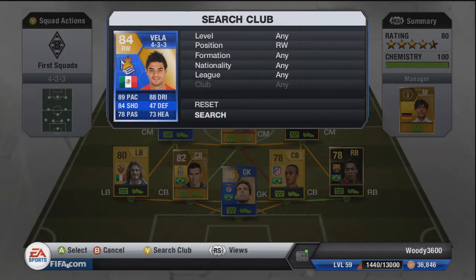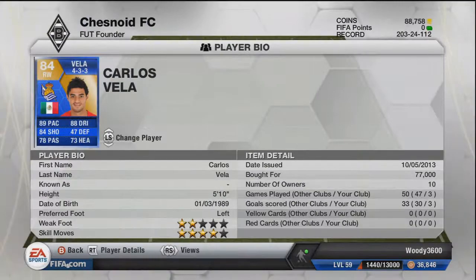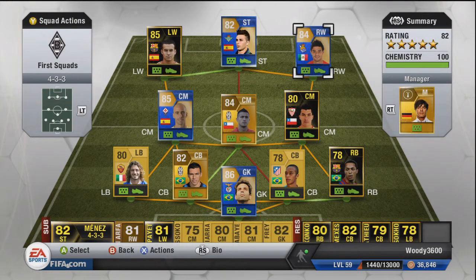The final player is Team of the Season Carlos Veya. 89 pace, 88 dribbling, 84 shot, 78 passing, and 73 heading are his standout stats. I paid 77,000 coins. I've previously used his non-inform as a right mid in a 4-5-1 squad — extremely good player — and the TOTS is a noticeable improvement. He's extremely effective, dictating how you play going forward with his pace and ability to cut inside and shoot. I thoroughly enjoy playing with him and definitely recommend picking him up.